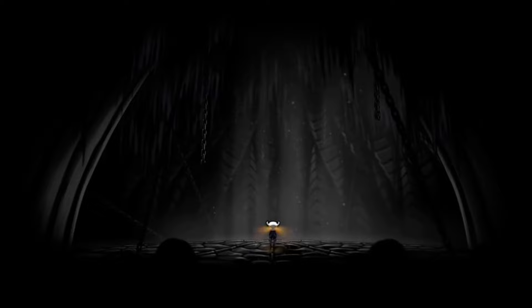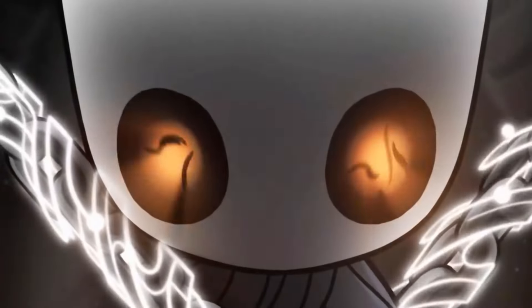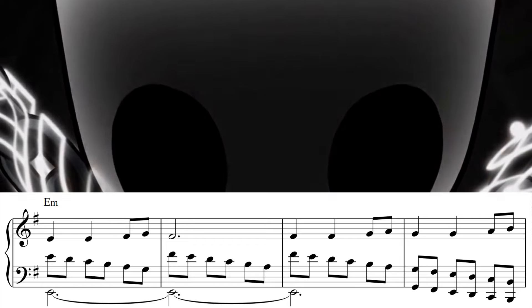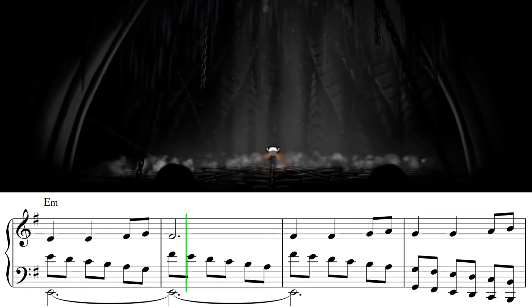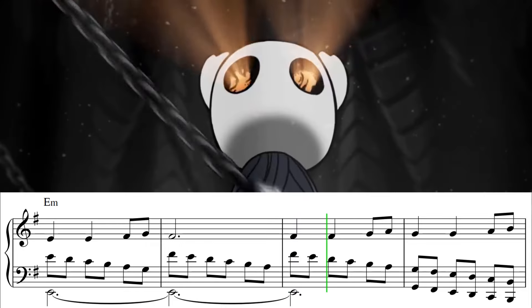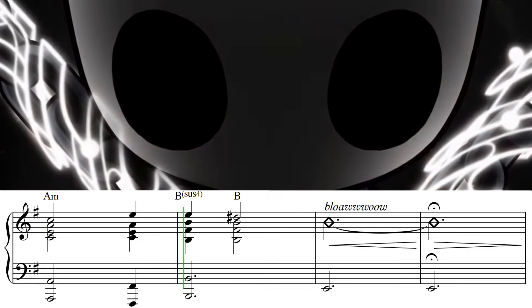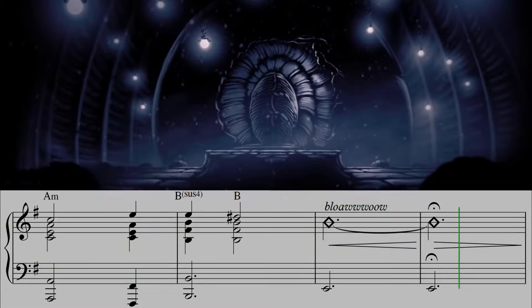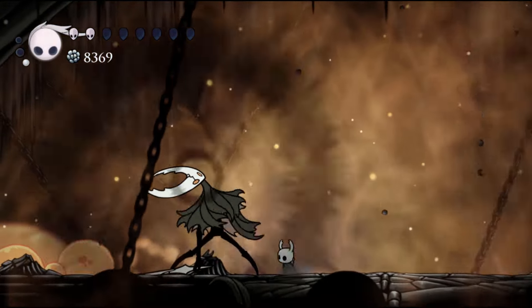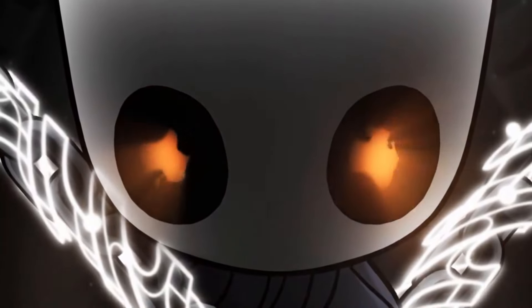After defeating the Hollow Knight, the final cutscene is scored differently depending on which ending you get. The easiest ending, titled The Hollow Knight, entails the player character taking the Hollow Knight's place as a vessel to contain the infection, scored by taking the initial phrase of our Hollow Knight motif and building it up to climax on our tonic minor chord. The second ending, Sealed Siblings, plays out basically the same with the addition of Hornet aiding in the fight and being sealed into the Black Egg Temple along with the player, with the addition of the Pale King's theme playing out over the final tonic minor chord to drive home Hornet's sacrifice.